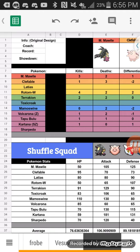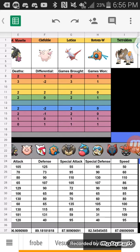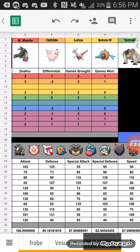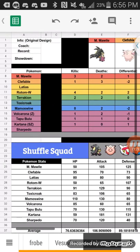Next is Tapu Bulu, which also has base 130 Attack. It gets Wood Hammer, which basically makes it a nuke — a banded Wood Hammer from Tapu Bulu will RIP your team. Its defenses aren't bad either: base 115 Defense and base 95 Special Defense. It also gets Megahorn, Zen Headbutt, Stone Edge, and Superpower.